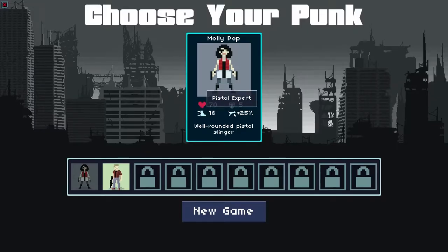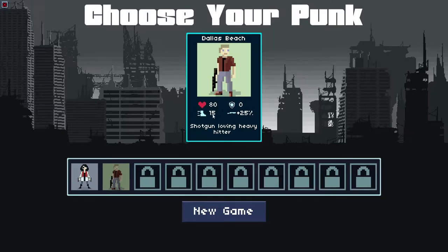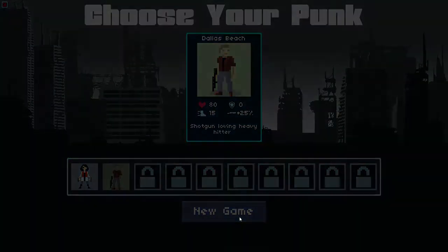Dallas Beach has no armor, 80 health, he's slightly slower, but he does use shotguns and I feel like that's just a little bit more interesting, so we are going to be using that. There's a lot — probably like 12 unlockable characters.